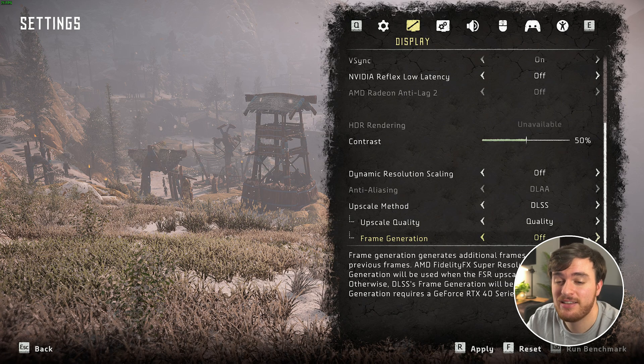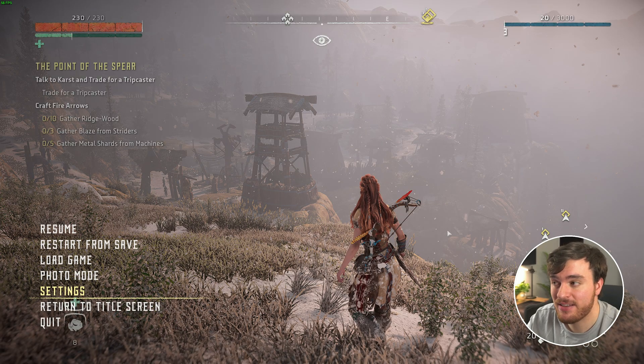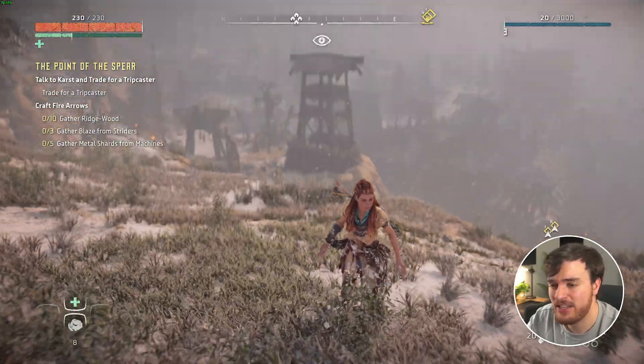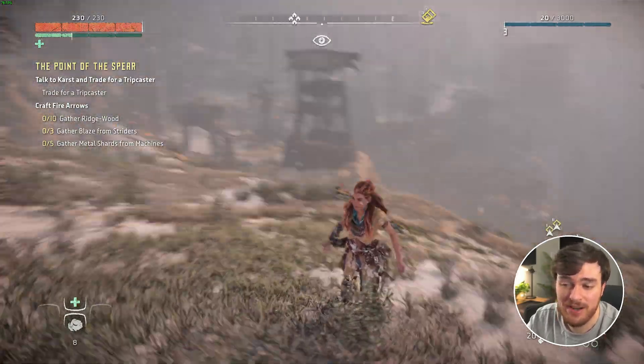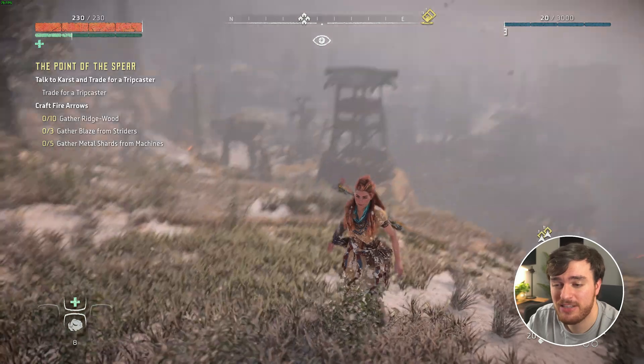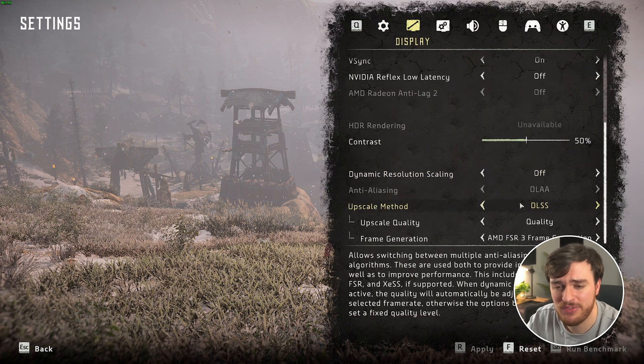Frame generation I would leave off until you're done optimizing. Enabling this — either AMD FSR 3 frame generation, which you can use on almost any GPU, or DLSS frame generation, which you can only use on RTX 40 series and above — will get you some technically better FPS. I've gone from 70 to 80-something, but input latency is going to be noticeable compared to whatever FPS you're getting before. As long as you're getting 60 plus FPS, input lag shouldn't be too bad, but frame generation is something I'd prefer to leave off, at least most of the time.